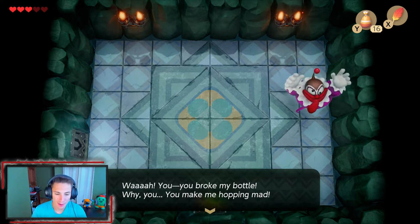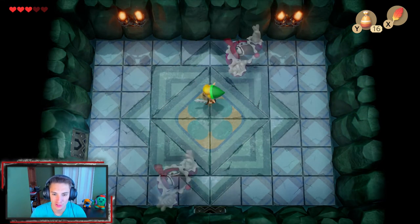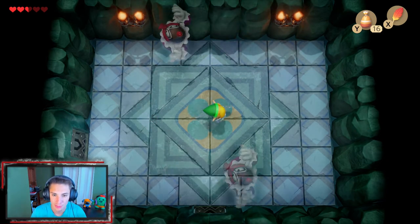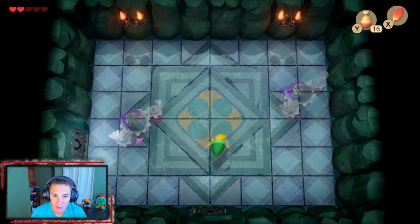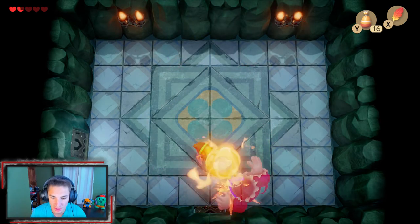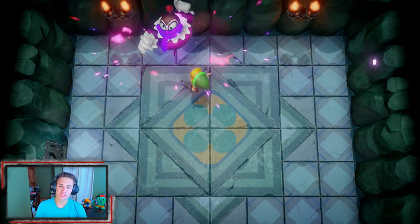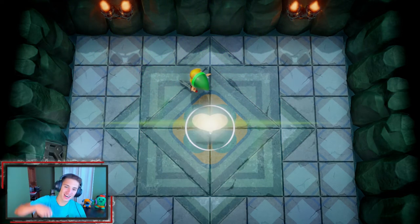We break the bottle open and this starts phase two. He yells 'You broke my bottle! You make me so mad!' He starts splitting into two little genies. I charge up my spin attack - when he splits and throws a fireball, we start whacking him. Just stay in the middle and once he throws the fireball and splits into one, start dodging one way. It's a heat-seeking fireball. We're running low on hearts but we have a fairy in a bottle. We're down to a heart and a half - this boss fight is definitely harder than the last one. We stab him with the sword to finish him off, and he starts freaking out and blowing up!